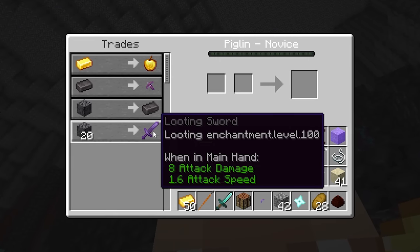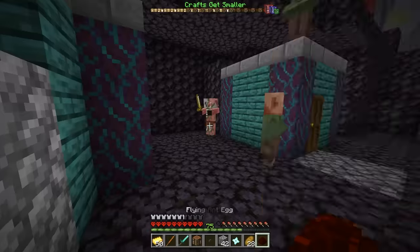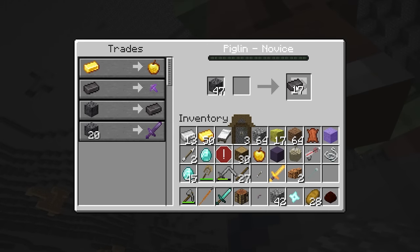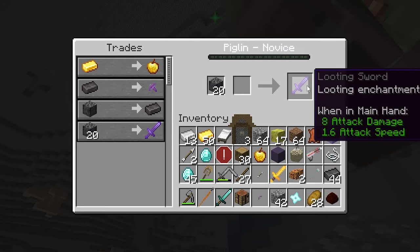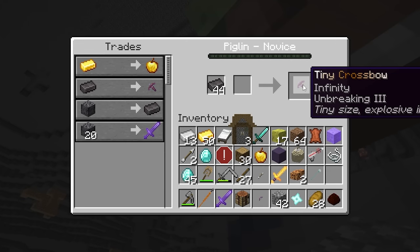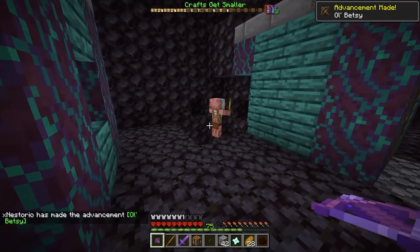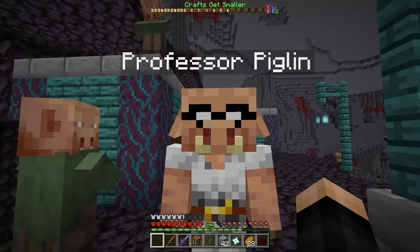Before I trade, let me quickly get the pickaxe and get as much basalt as I can — is this basalt? It is. That is going to be a lot of netherite ingots. We can also go ahead and get a looting 100 netherite sword and a tiny crossbow. Let's try out the crossbow on this guy — very nice. With that being done, let's go talk to Professor Piglin. 'My, my — you're quite tiny. Would you mind helping me finish this contraption? You're about to discover the quantum realm. I need some blaze rods.'